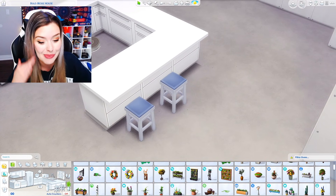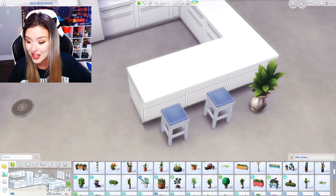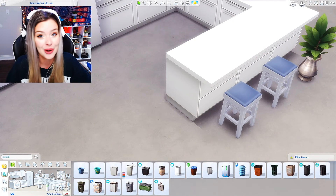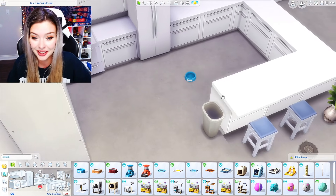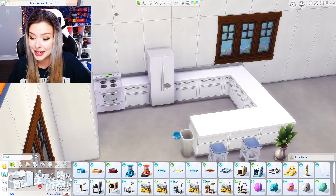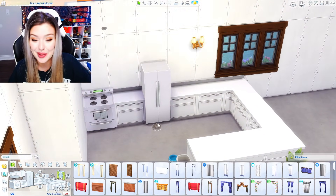We're going to have to get some barstools that look just like that, which I'm assuming are going to be these base game ones. I'll use the default swatch for now. This plant — I know exactly what plant this is, it's like this one. There's our plant. We need our trash can right here — I actually don't think we have that trash in the game, so I'm just going to pick a random one. We need a doggy bowl right in the middle, so I'll use that one there. I need these lights — I think it's like these.